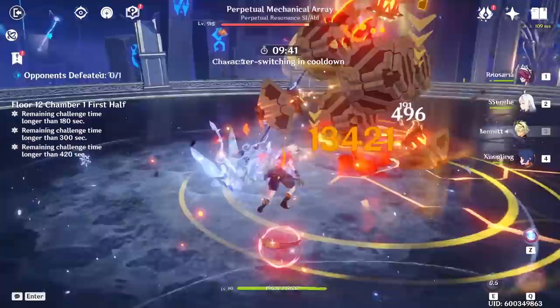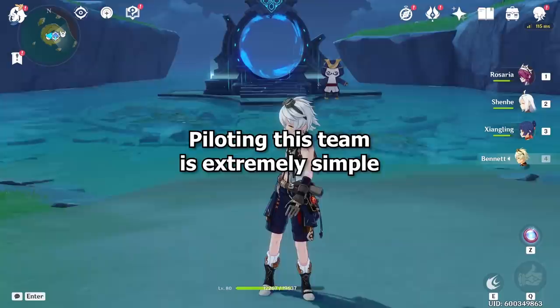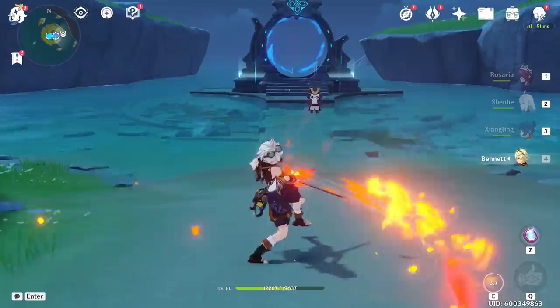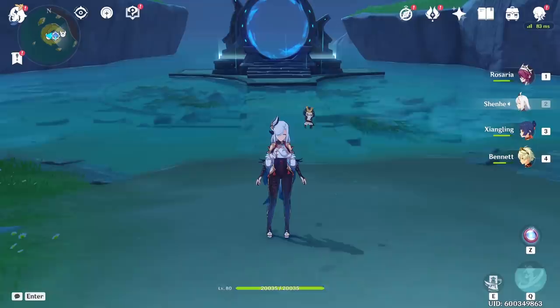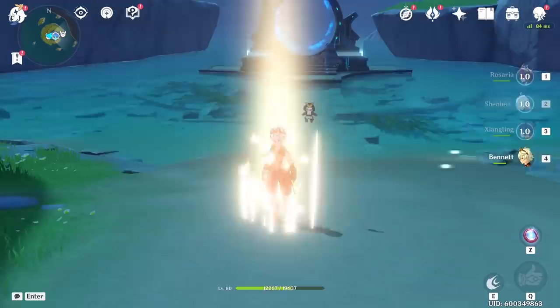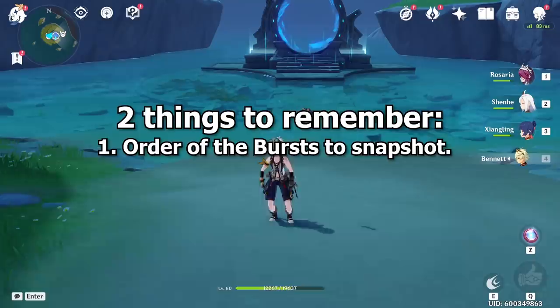Then deal a bunch of melt damage using Rosaria's Elemental Burst, tapping Bennett's Elemental Skill for energy funneling, then Rosaria and Shanhe Elemental Skills as well. Overall, piloting this team is extremely simple — even with other Cryo characters like Chongyun. You basically cast Xiangling's Elemental Burst for Pyro infusion, then cast every Cryo Elemental Skill and Burst to melt them all. When done, cast every skill again to funnel Cryo energy into your Cryo characters and Pyro energy into your Pyro characters, then repeat. The only thing to pay attention to is the order you cast your Elemental Bursts, to ensure you snapshot every buff onto Xiangling or Rosaria.